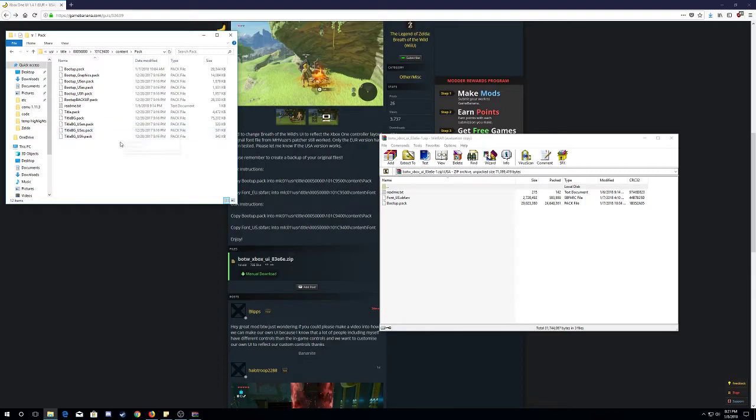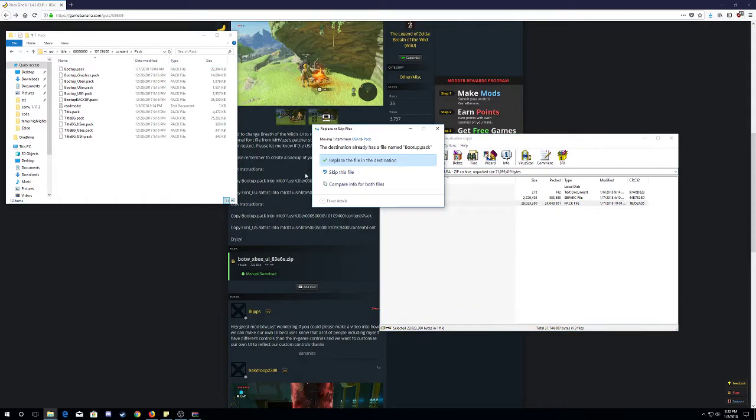Go under content and pack. Okay, sorry guys. You want to go back on boot. You want to copy boot right there. Copy that in there. I'll just skip because I already have it in there.